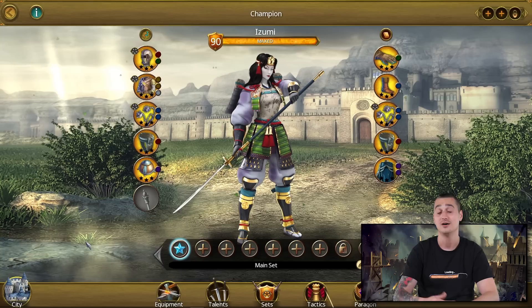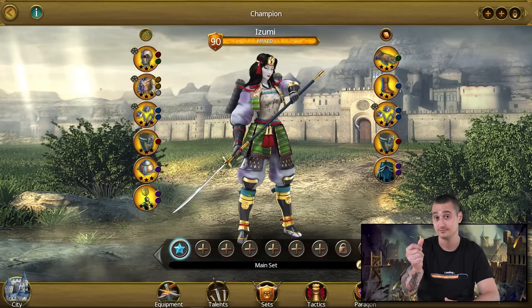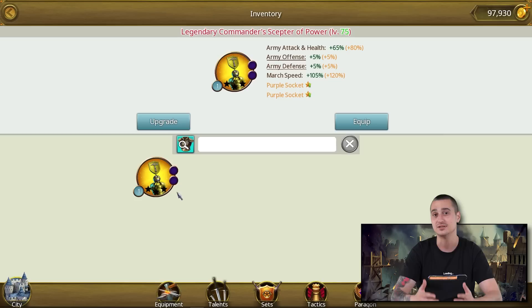First and most important, a new champion equipment slot has been added to the game. It's right here and it's empty. I'm proud to introduce the scepters, the newest type of equipment items that will make your army units stronger than ever before.